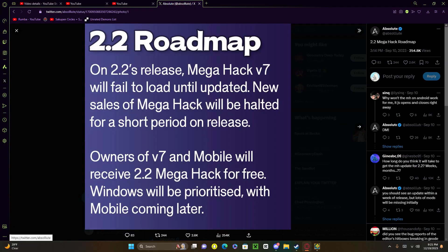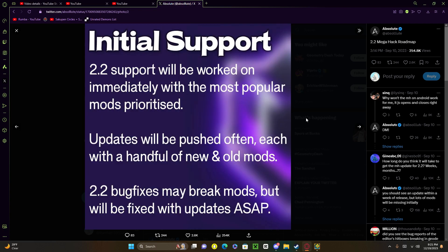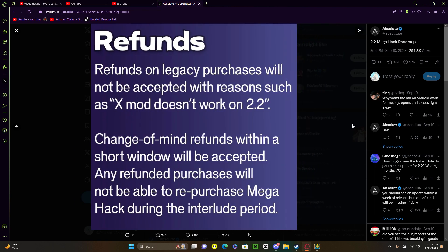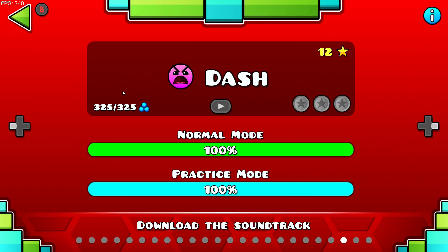On Twitter, Absolute posted: on 2.2's release Mega Hack v7 will fail to load until updated; new sales will be halted for a short period; owners of v7 and mobile will receive 2.2 Mega Hack for free; Windows will be prioritized with mobile coming later; 2.2 support will be worked on immediately with the most popular mods prioritized; updates will be pushed often; 2.2 bug fixes may break mods but will be fixed ASAP; current owners will get initial 2.2 support updates during the interlude period, after which Mega Hack will be purchasable again. That's a bet.